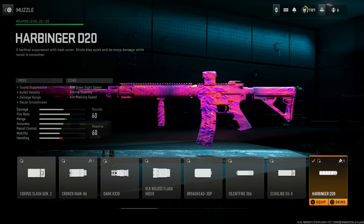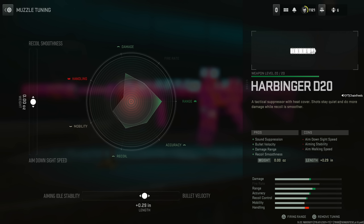The M4 is one of the fan favorites for Warzone. We're starting out with the Harbinger D20 for sound suppression, bullet velocity, damage range, and recoil smoothness, at the cost of aim down sight speed, aiming stability, and aim walking speed. With tuning we set the bullet velocity at 0.29 inches and the recoil smoothness I actually didn't change at all.